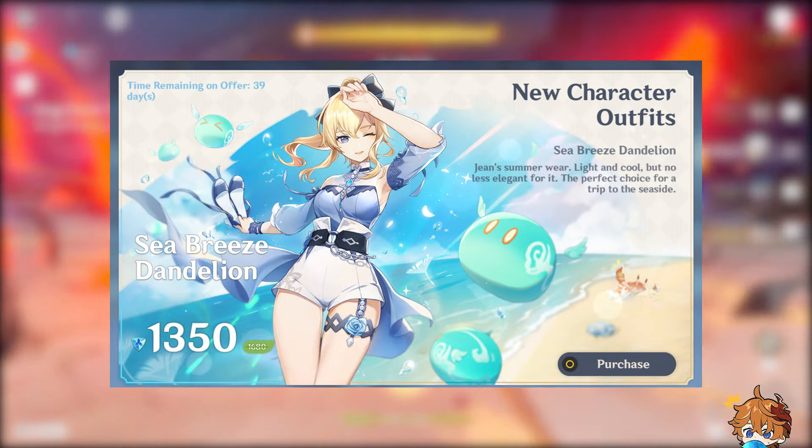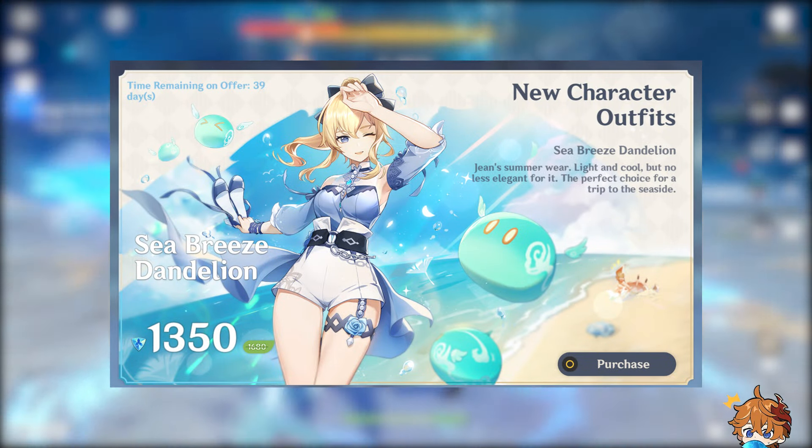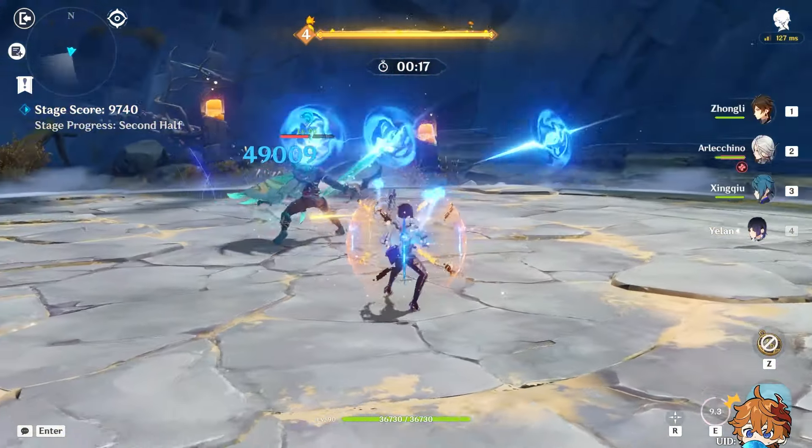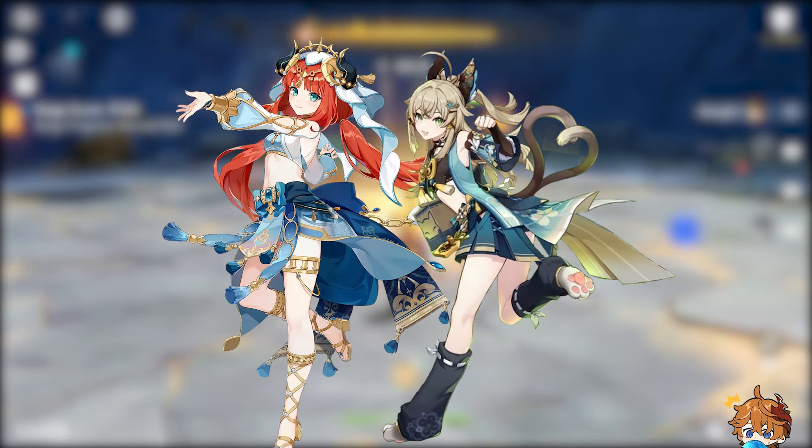A 5-star character's skin will be available for purchase at a discount during the event. We're still waiting for the developers to reveal these skins, but Nilo and Kiara are confirmed to get new looks.